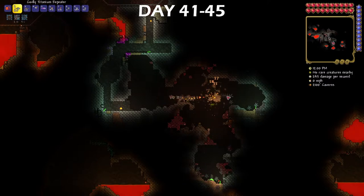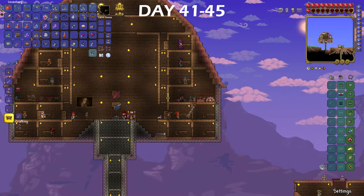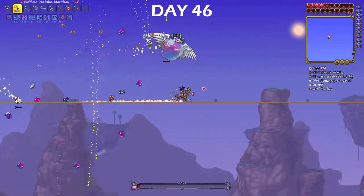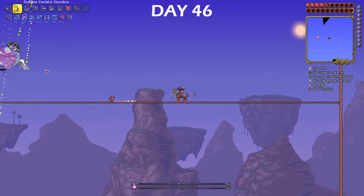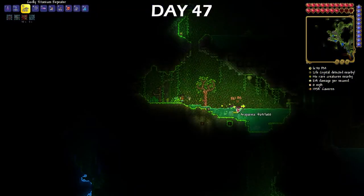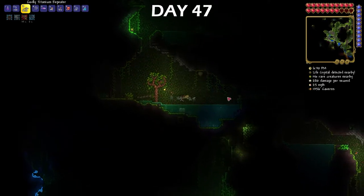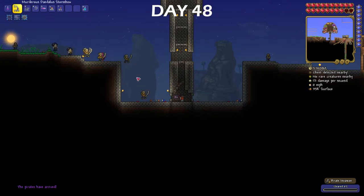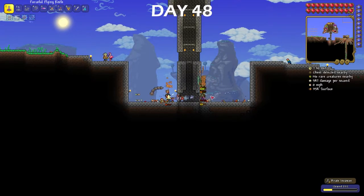During all my mimic farming, I spent the time and got a spider staff to summon some little spiders to help me fight. Using the Daedalus Stormbow, I was finally able to make some progress in this game and kill the Queen Slime on day 46. I spent day 47 in the jungle looking for an anklet of the wind to make some lightning boots, but I fell for a trapped chest. On day 48, the pirates decided to attack me. Due to their health being so high in Master Mode, it took me ages to defeat this army.